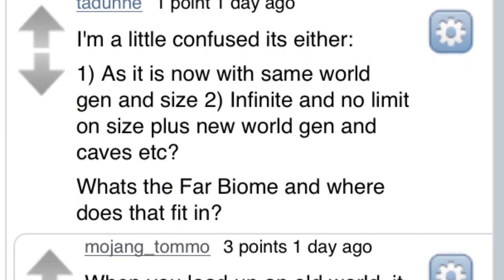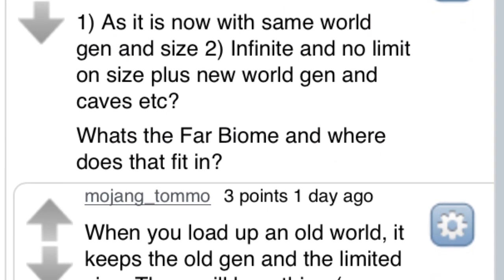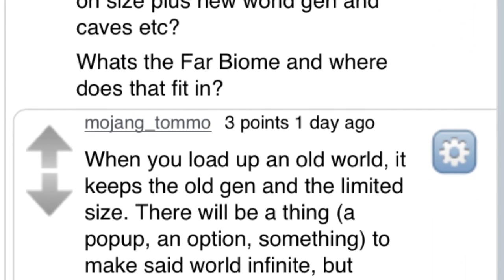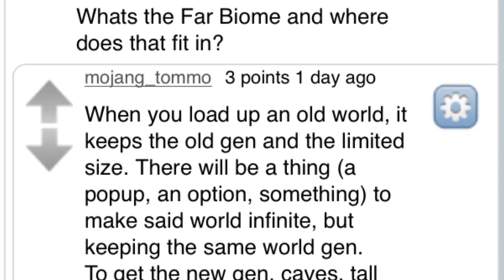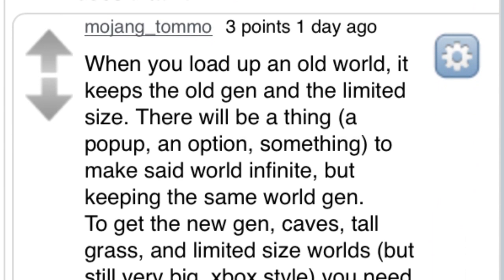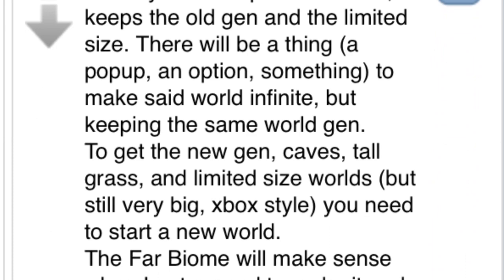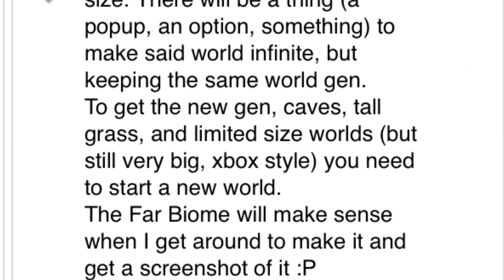This next post comes from Tommaso's Reddit, where someone was confused about the new versus old generation. Tommaso responds saying that when you load up an old world, it will keep the old generation, and there will be an option to make it infinite if you want. To get the new world types with caves and biomes, you have to create a brand new world, which will also give you the option to make it infinite. So you'll have two world types — one for old worlds, one for new — with the option to make either infinite. He also mentions the 'far biome,' a special biome at the end of non-infinite worlds, saying it will make more sense when he gets around to it.